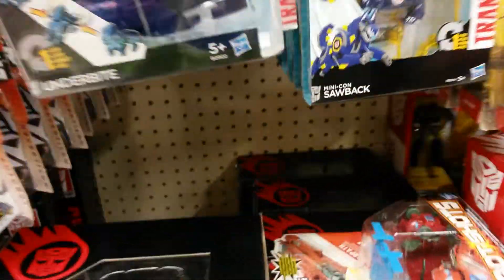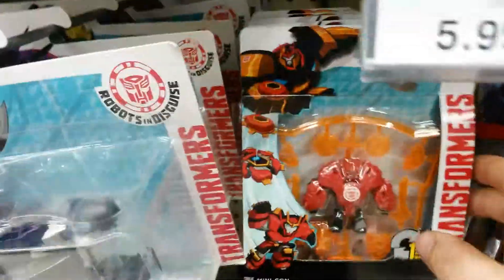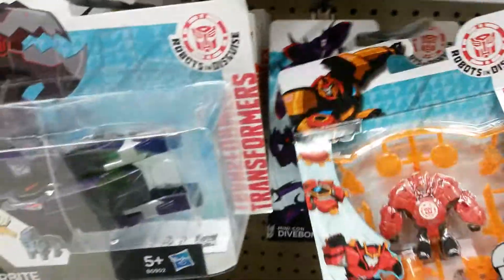In Toys R Us in Govan, they've got the Mini-Con deployers in, as you can see — Dive Bomb, Sawback, Draconis. I'll stick them in there, through them — Slipstream, £5.99, and Dive Bomb again.